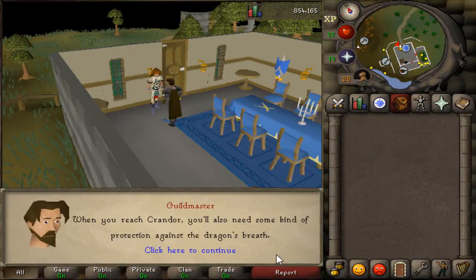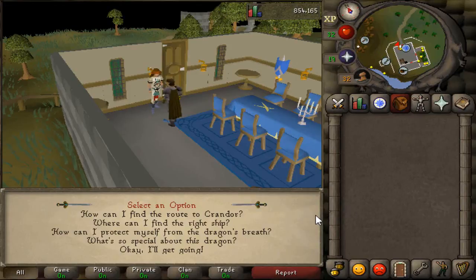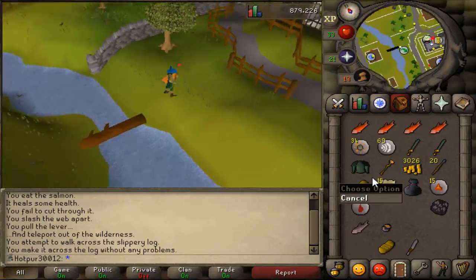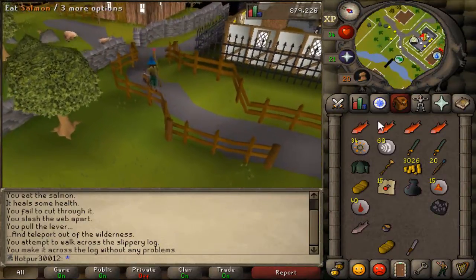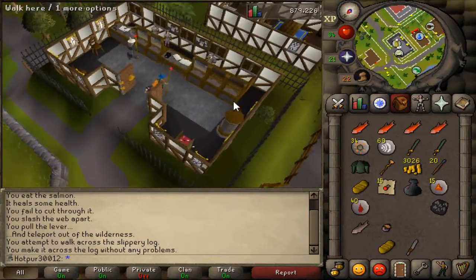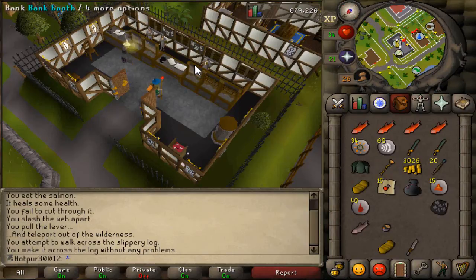I thought I'd record starting Dragon Slayer — it's a pretty nice moment. We need the anti-dragon shield as well; I considered going into the wilderness without one but thought better of it. 20 prayer has been hit. We managed to get out alive after our first lava dragon trip — not gonna lie, we actually died on the way there, by a level 60 with ice barrage. The loot wasn't too bad though — some nice drops and a lot of battlestaves.